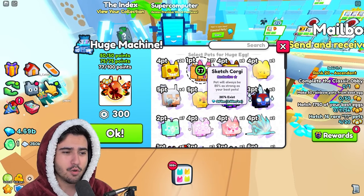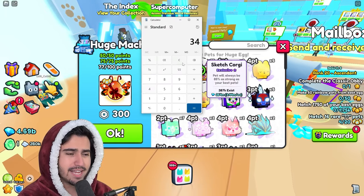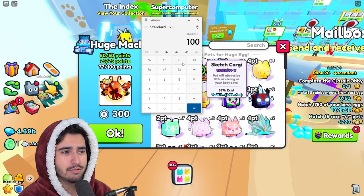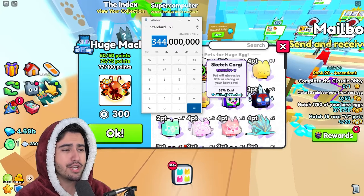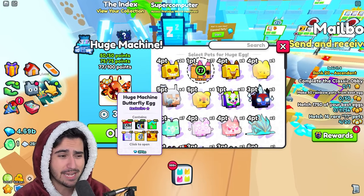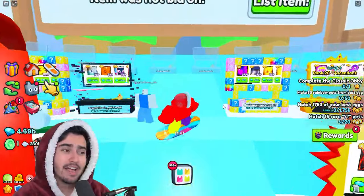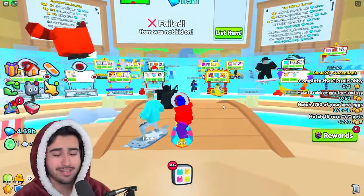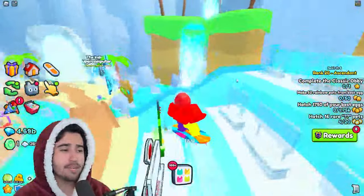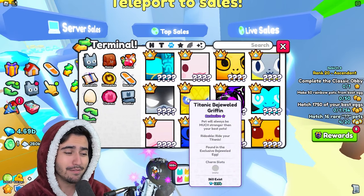A lot of people are doing this right now because it's profitable — using exclusives to craft the egg, then selling it to whoever wants to gamble for a titanic. Looking at sketch corgis for example, they're 3.44 million diamonds each. Multiply that by the 100 points needed to craft the egg and that's 344 million to craft an egg that sells for 399 million. A lot of traders and community members have been making a ton of profit doing this.